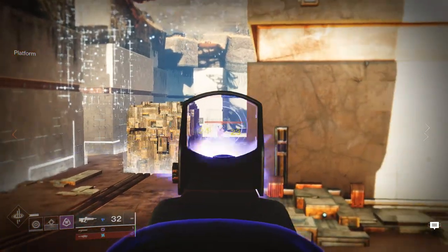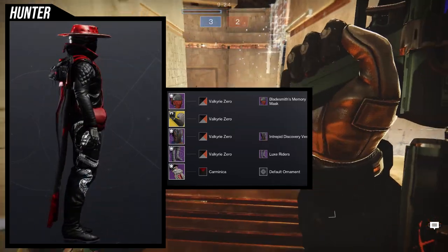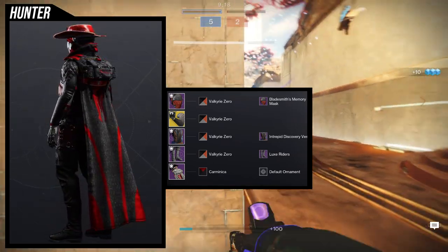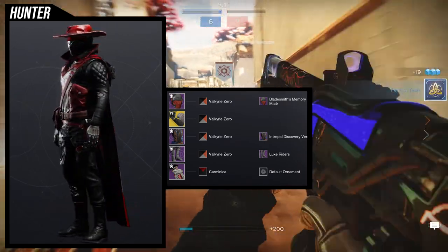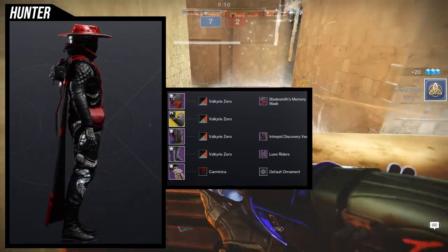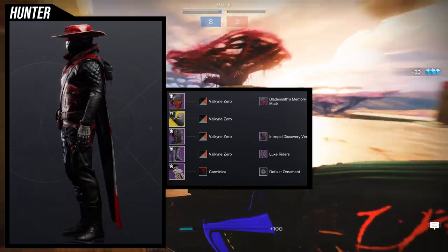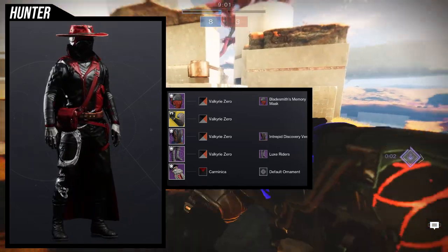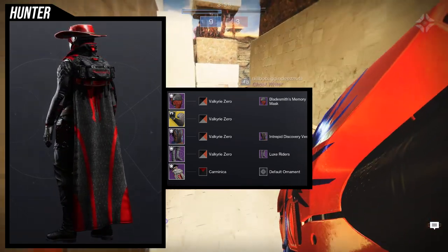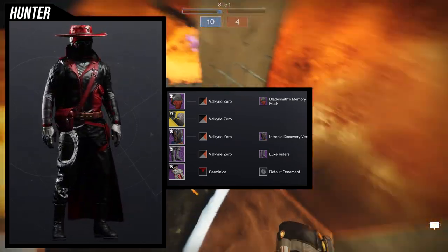The first set we're looking at is the cloak — this one has to be first. I think it came out super cool. The only negative is the helmet looks a bit unusual, but I have a reason for that. For the helmet, I decided I didn't want a face for my Hunter — I wanted the illusion of a face. This is the Bladesmith Memory Mask; it's one of my favorite masks just because it looks super cool.